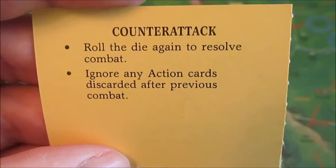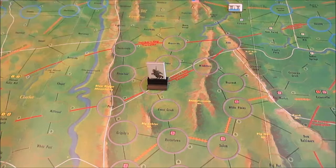And then Counter Attack — roll the die again to resolve combat, ignore any action cards discarded after previous combat. Basically, if I roll combat and I don't like the results, I can roll it again. So we've got some pretty good action cards there. I do like Sergeant Ames — I'm going to have to do a Google search to find out who exactly Sergeant Ames is.